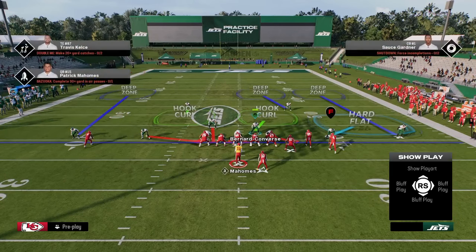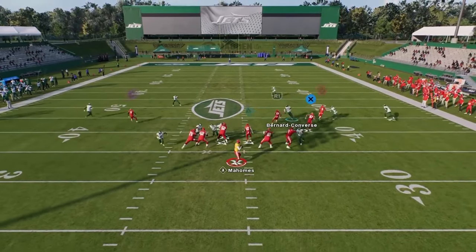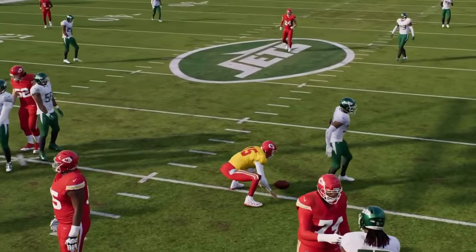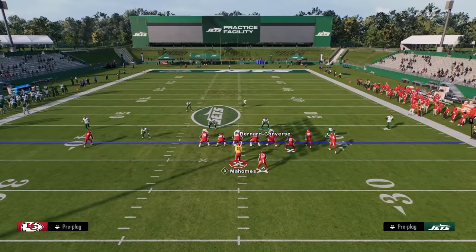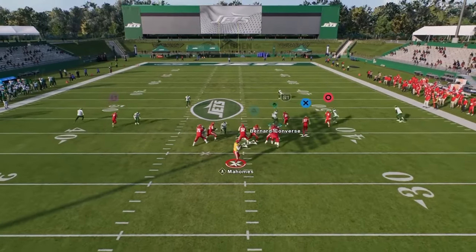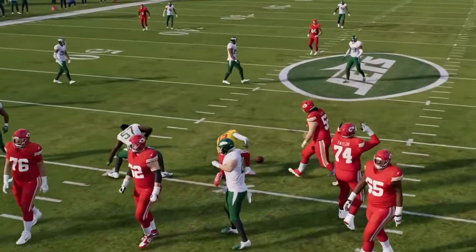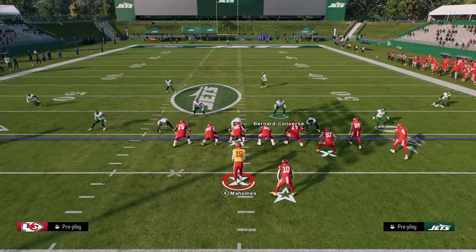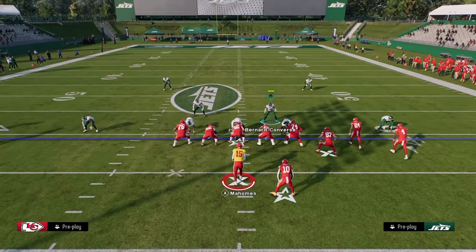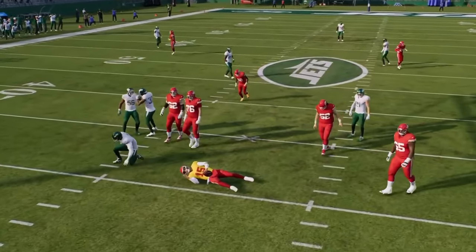The main traditional vulnerability of Dollar has been the run, but with a pinch D-line it's essentially a more spread-out version of 3-4 Odd. You don't always have to user the right-side guy — you can situationally decide who to user and change how blitzes work. Dollar is the clear-cut number one defense in the game right now, and I think you'll see a lot of people shift to it — it's been good for so long.